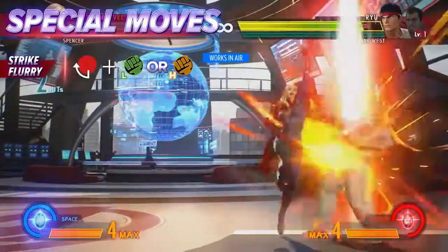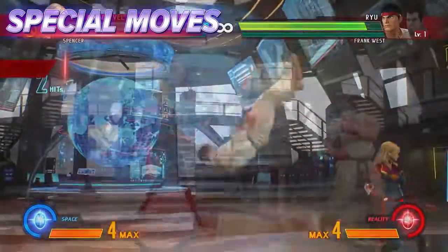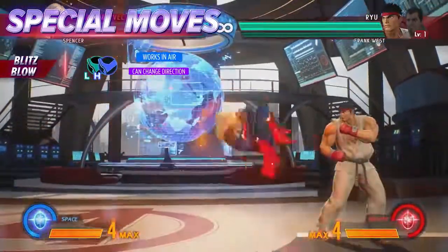The strike flurry is a hit grab that lets you dictate where the fight happens. The blitz blow is a lunging strike that leads to a combo opportunity on hit.